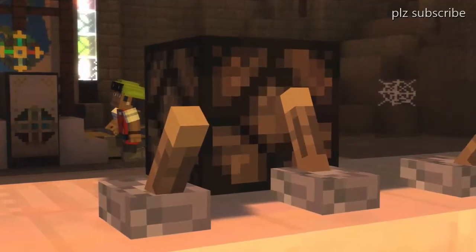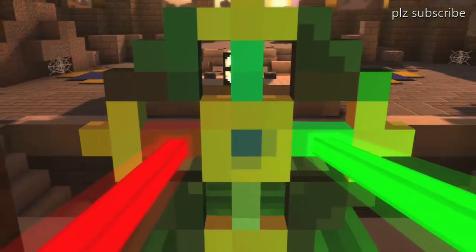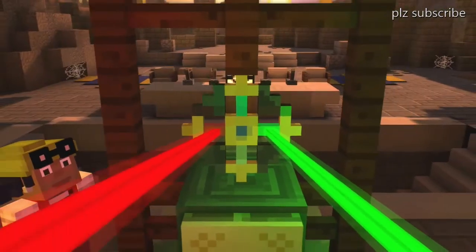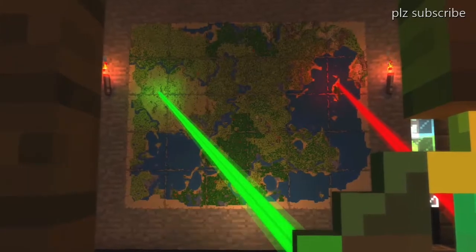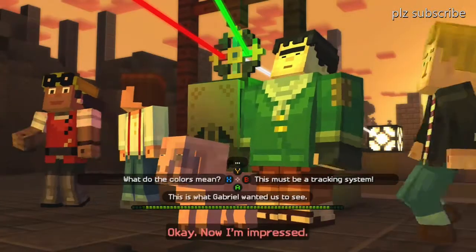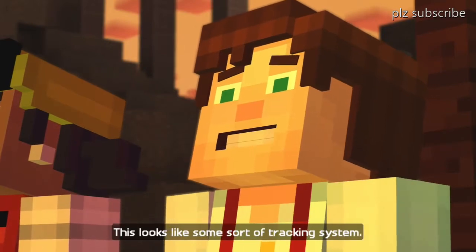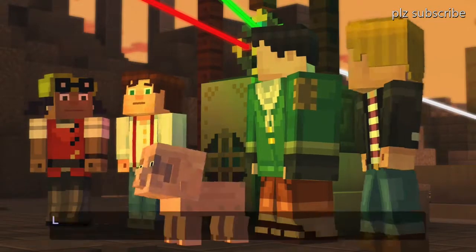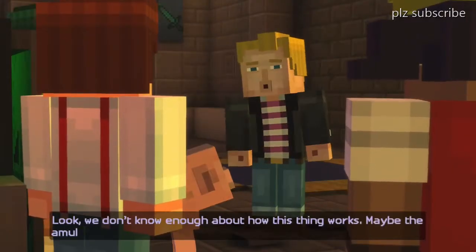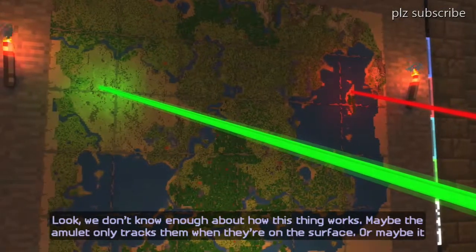Oh absolutely incredible! How did they build this? This must be a tracking system — it's showing where they are right now. Maybe the amulet only tracks them when they're on the surface, exactly — it doesn't work when they're in the Nether.